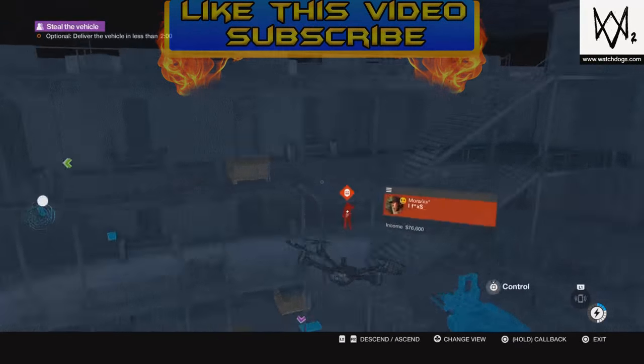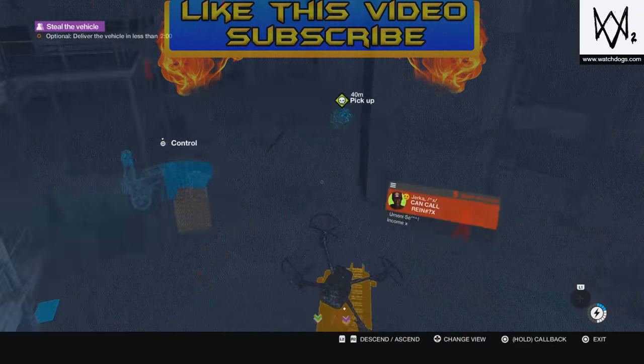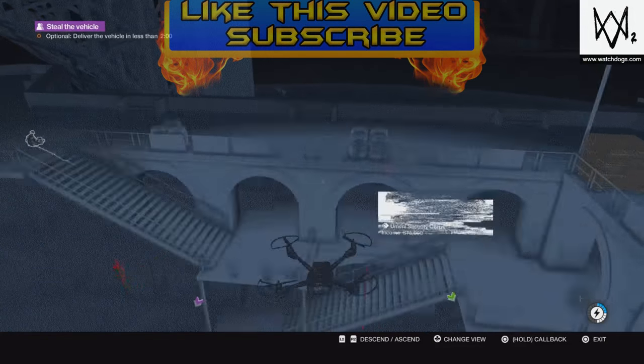Try not to be seen with your quadcopter view, or else the security guys will suspect something — as you can see right there — and they will start searching the area for you.